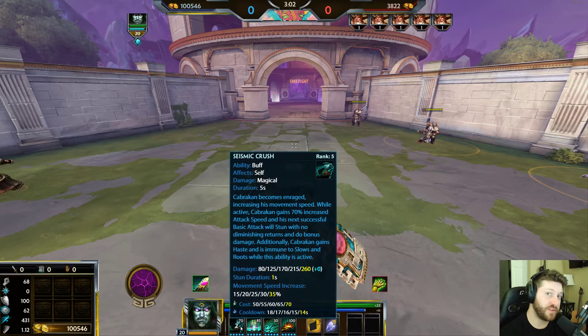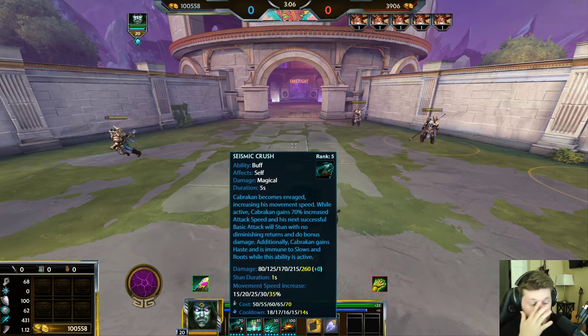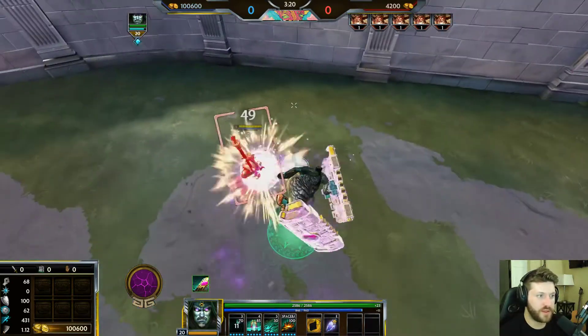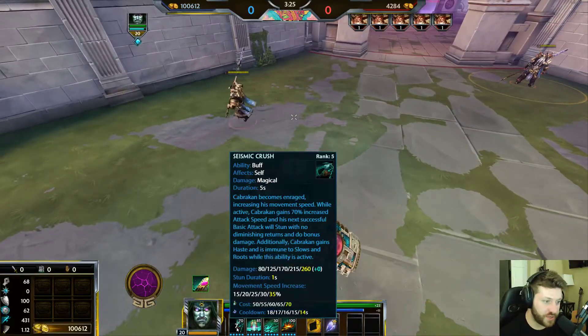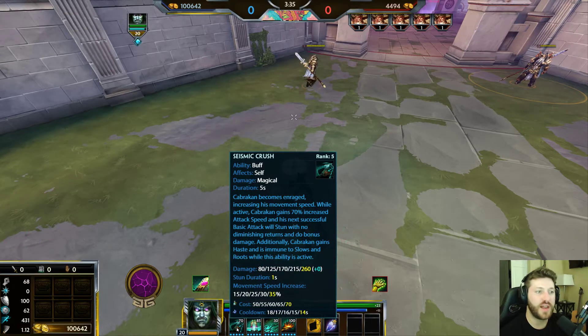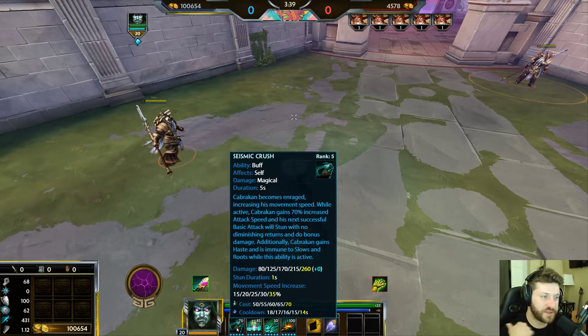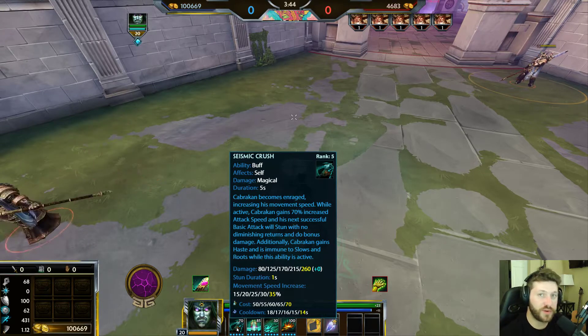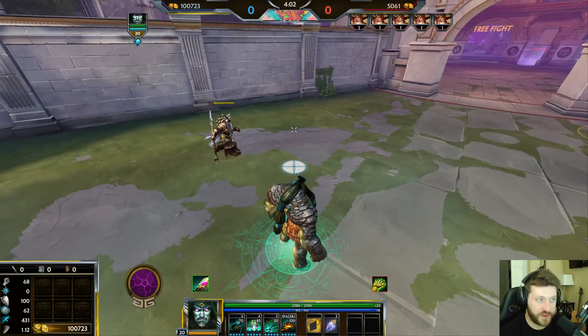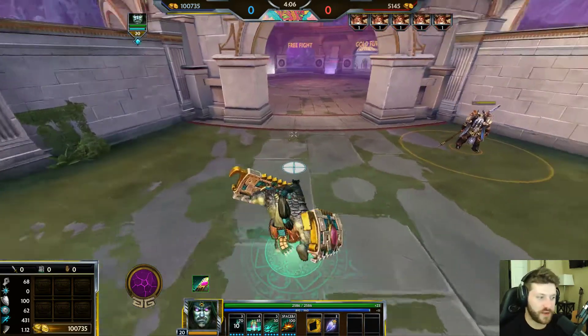The 70% increased attack speed lasts until you hit your next target. Be careful in a minion wave — you can accidentally hit a minion and use up the ability instead of the enemy god you're targeting. When you hit an enemy god, they're stunned. The stun duration is one second with no diminishing returns, so you can do this even after other stuns have already been applied. For example, if Ymir freezes them and Cabrakan follows up, he will still stun them for the full one second regardless.